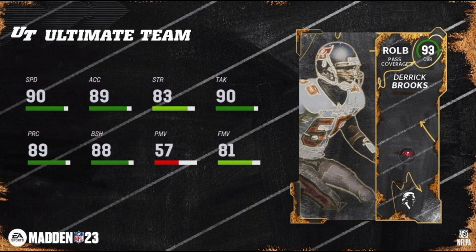Next up we have Derrick Brooks, outside linebacker, with 90 speed, 89 acceleration, 83 strength, 90 tackling, 89 play rec, 88 block shed, 57 power move, and 81 finesse move — so not a pass rushing linebacker by any means. He's a pass coverage archetype and his abilities reflect that as well. Derrick Brooks will get Bucks and Legends chemistries.